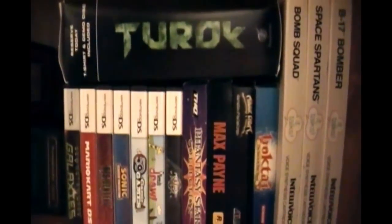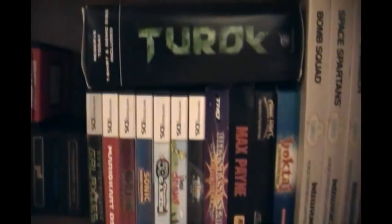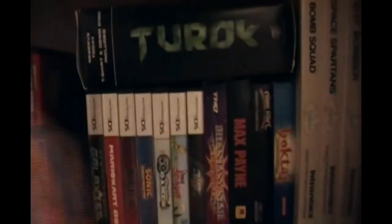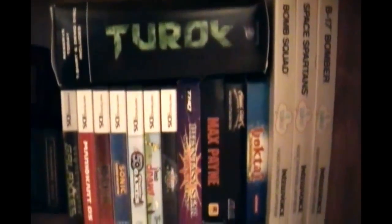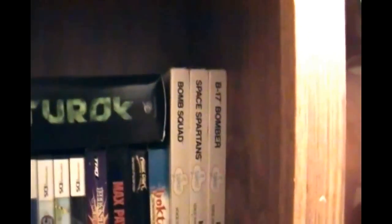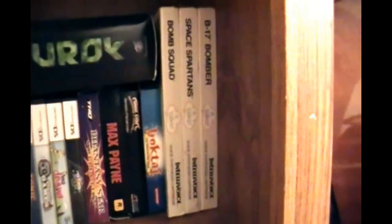For the boxed Game Boy Advance games: Phantasy Star, Max Payne, Shining Force, and Boktai — completely original. It's a neat game that uses a solar panel in the cartridge to fight monsters. And then some Intellivision games — the actual talking Intellivision games: B-17 Bomber, Space Spartans, and Bomb Squad. Those are games from my childhood; when I saw them for 50 cents a piece I couldn't help but pick them up.